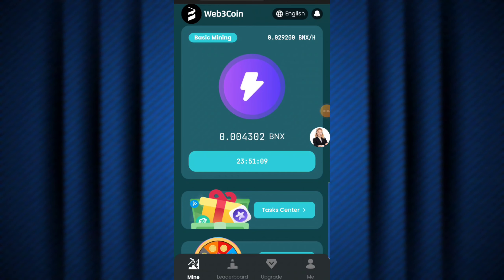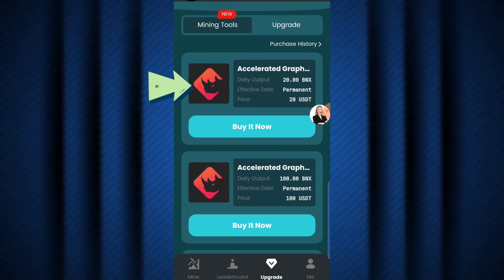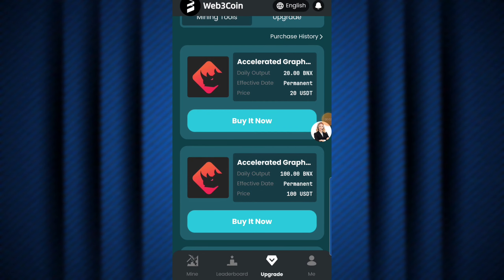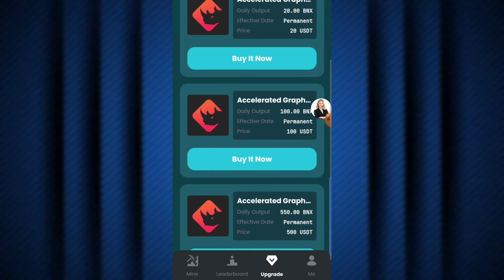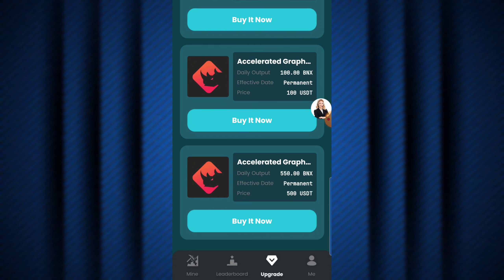There's actually a way to upgrade your plan to mine BNX at a much higher rate per hour. Hitting 'Upgrade,' the first plan gives a daily output of 20 BNX, is permanent, and costs 20 USDT. The second plan gives 100 BNX daily, also permanent, and costs 100 USDT. The third plan gives 550 BNX daily, permanent, and costs 500 USDT.